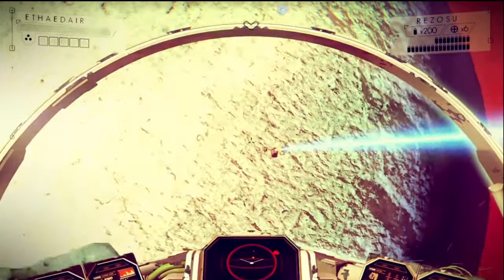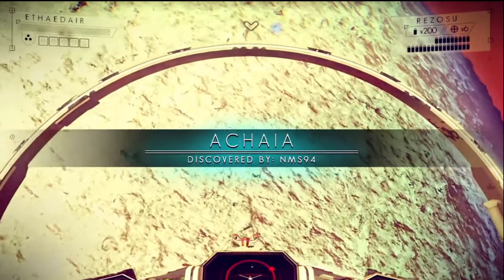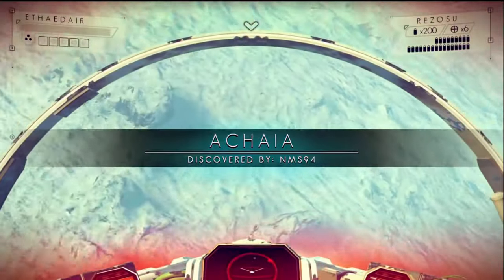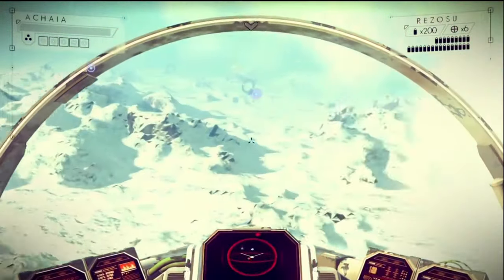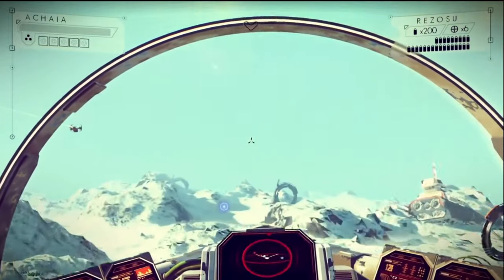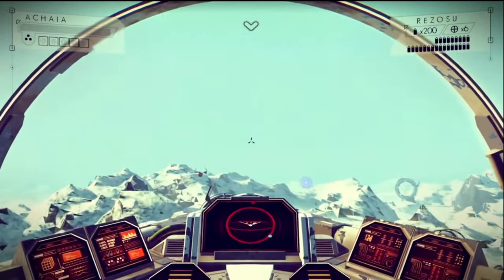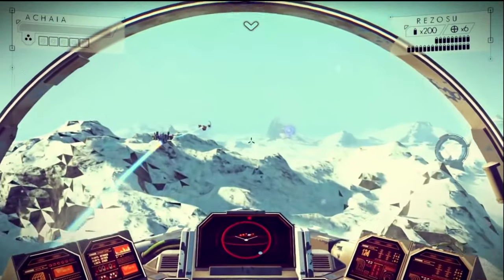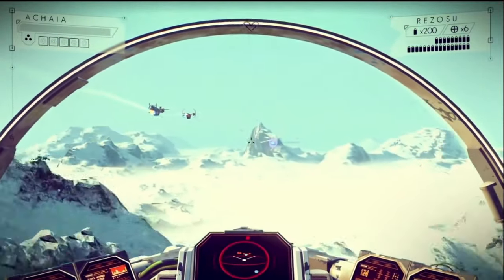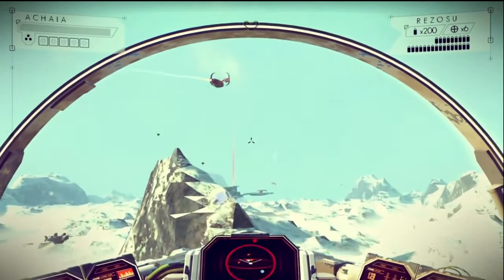He continues to say that the player wakes up on a planet — it's a completely random planet. This guy's planet's name was Flujudal 9TV or whatever, and he said it wasn't the greatest planet to start on, but he said that you get a signal after you wake up.